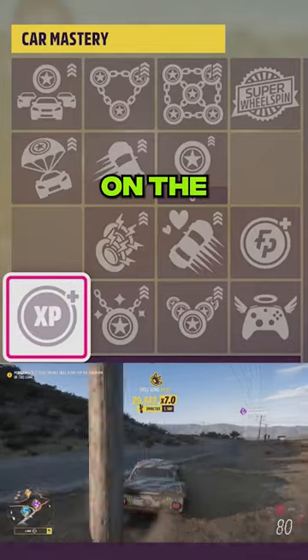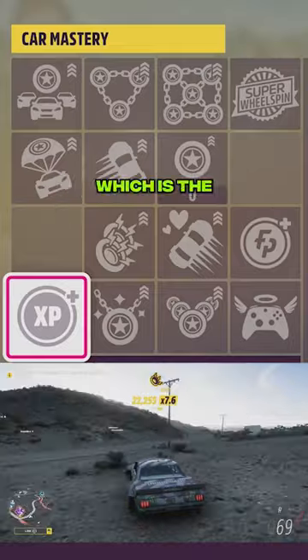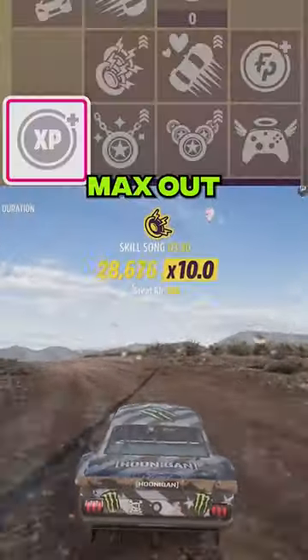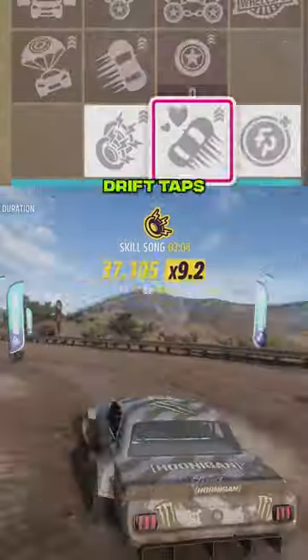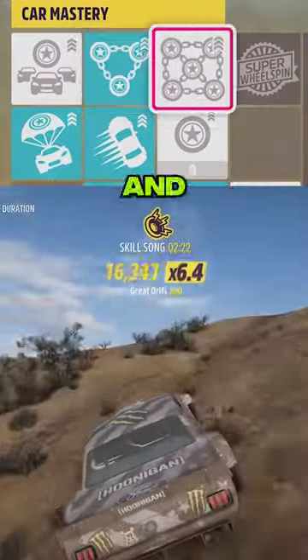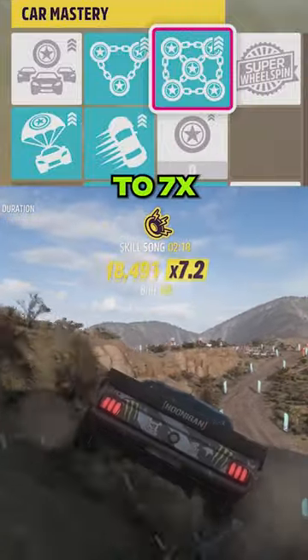The car mastery tree on the Hoonicorn is primed for earning huge skill score, which is the name of the game here — a million total to be precise. Max out the mastery to increase skill score earned from combo skills, drift taps, drifting, air skills, and ultimate skill chains, and increase your multiplier from 5x to 7x.